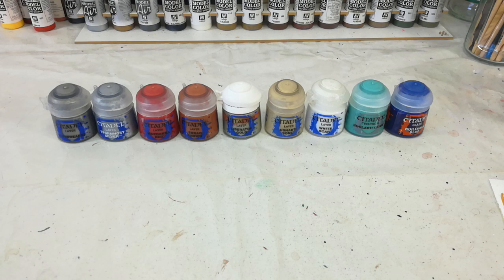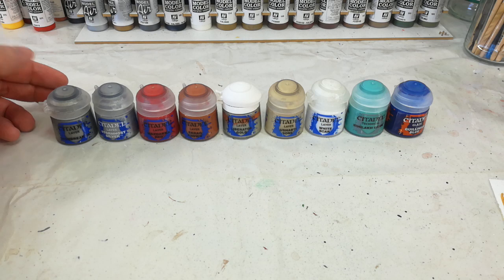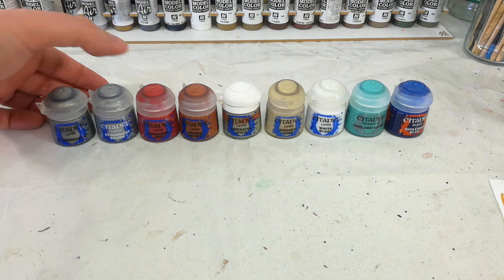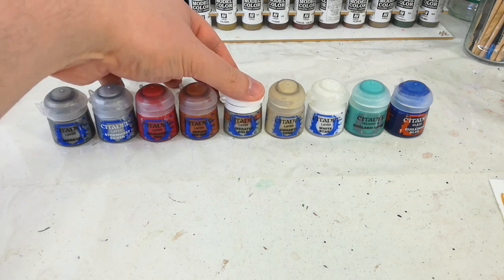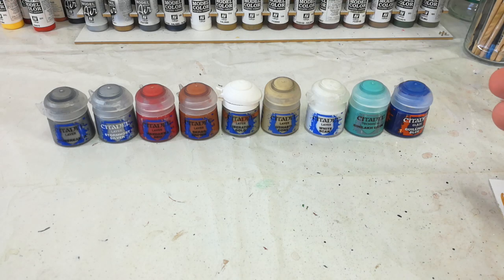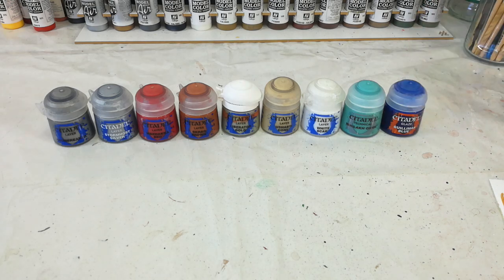While that's drying, let's get a quick look at the highlight paints we're going to use — there's not too many of these. Ironbreaker is what we're going to use for the majority of the armor, just enough to smooth out some of those larger areas like his shoulder pads and the back of his sword. Stormhost Silver is for anything we really want to gleam, like his beard plate. Wazdakka Red for the jumpsuit. Scrag Brown for all the leather. Liberator Gold for the brass. Ushabti Bone for that tiny little roundel — you could probably even skip that. Then a little bit of White Scar to tidy up that glowing thing on the back of his pack, which we'll then touch with Nihilakh Oxide. And Guilliman Blue to do his eyes.